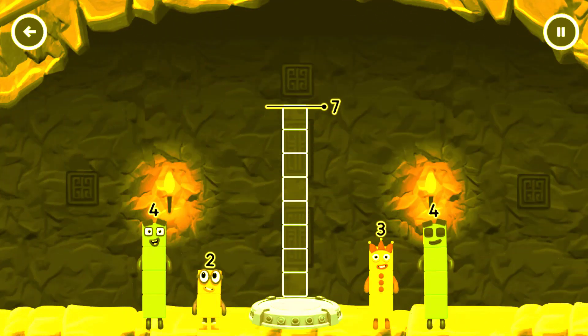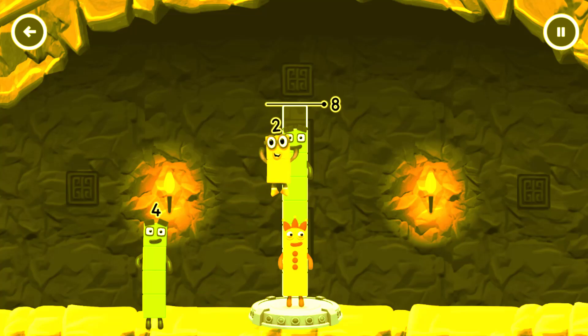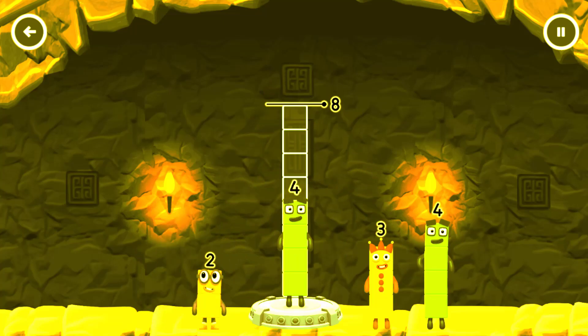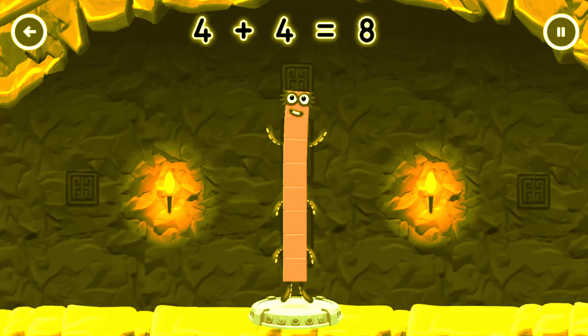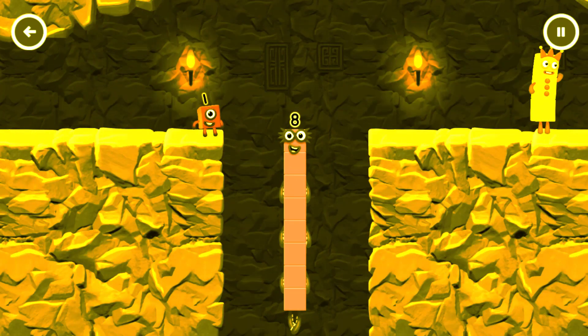Add number blocks to make eight. Three, four, ten — try a smaller number. Four, you've got too much there. Four, you cracked it! Four plus four equals eight. I am eight! Fantastic!